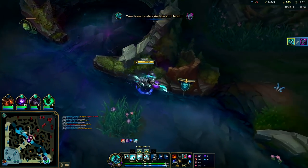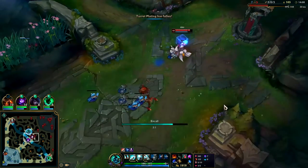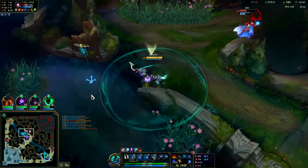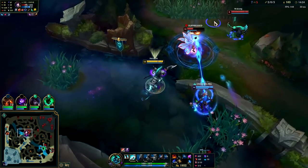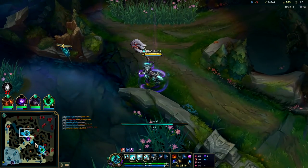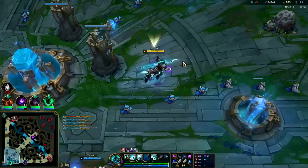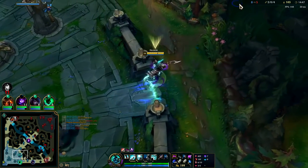I'm gonna reset for Chemtank. We got her R - decent, we didn't really burn anything for it. Let's go! She greeded so hard, she just ticked at me for blowing her R and tried to put some pain on me. Now we'll go Manamune for a little bit of AD. After Manamune we'll go Dead Man's, Force of Nature, maybe Youmuu's - we'll see. We're already so fast moving around the map.